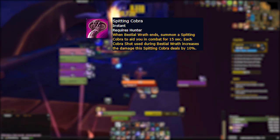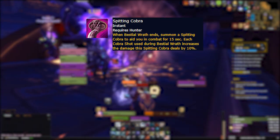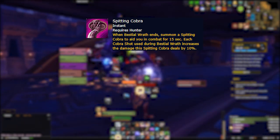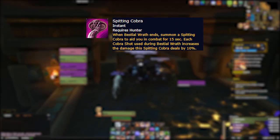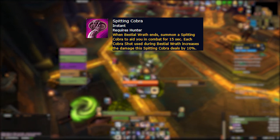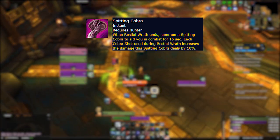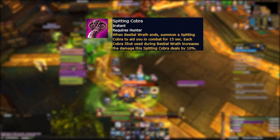Moving down to the fourth row of talents, we have Spitting Cobra, which has been redesigned entirely and moved from the final tier of talents in BFA to the fourth tier here. This new iteration will spawn a cobra at the end of each Bestial Wrath that scales in power with each Cobra Shot you used during Bestial Wrath. This talent has great potential as we scale and fit more Cobra Shot casts into our burst windows, and it has great synergy potential with Killer Cobra in our final tier. However, this talent will not be usable with Animal Companion — Animal Companion applies a negative 35% damage aura to your pets, and this aura also applies to any other pets summoned from other abilities like Dire Beast or the cobra from this ability, meaning running Animal Companion and Spitting Cobra together will significantly cut this talent's damage.